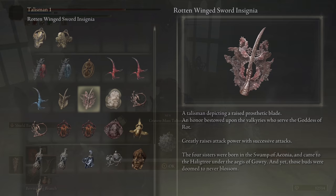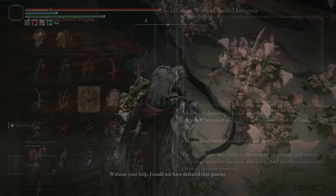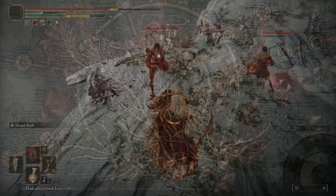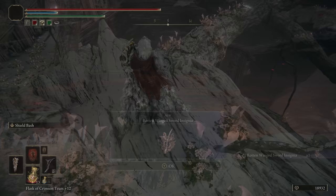Next is the Rotten Winged Sword Insignia, which increases your attack power by up to 22% for landing hits in quick succession. This is acquired towards the end of Millicent's questline, which is a huge quest chain. Near the Drainage Channel Grace Site in Miquella's Haligtree, you'll need to help her take on a bunch of invaders, and if you're successful in defending her, you'll have yourself the attack-boosting Rotten Winged Sword Insignia.